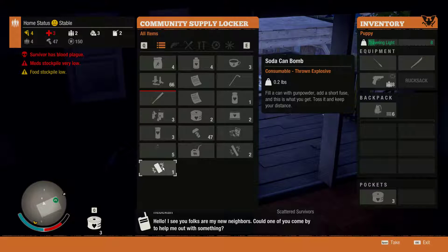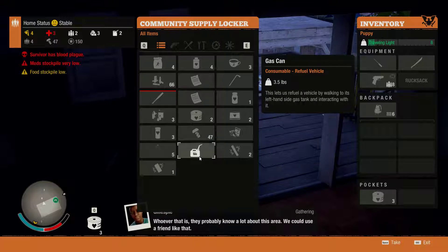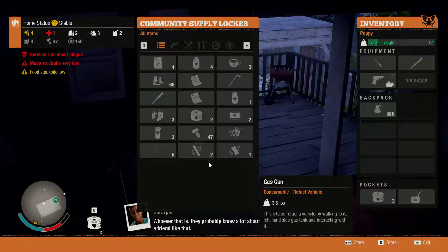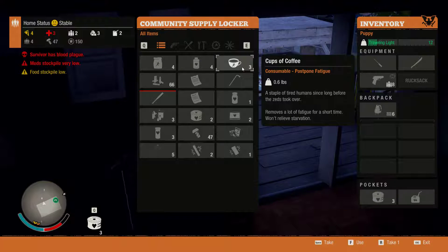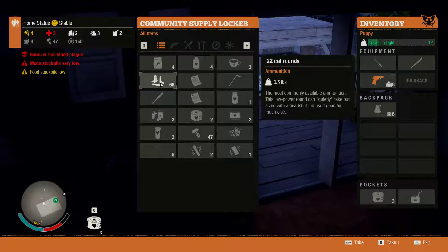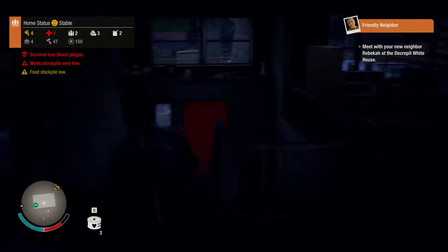I see you folks are my new neighbors. Could one of you come by to help me out with something? Fuel can. Should we bring a cup of tea - cups of coffee, sorry. Human enclaves - the frontier is inhabited by many small enclaves of human survivors. If you're helpful, they can become allies, trading partners, or recruits. Ignore or betray them, and they may become dangerous hostiles. So just not helping them makes them attack you.